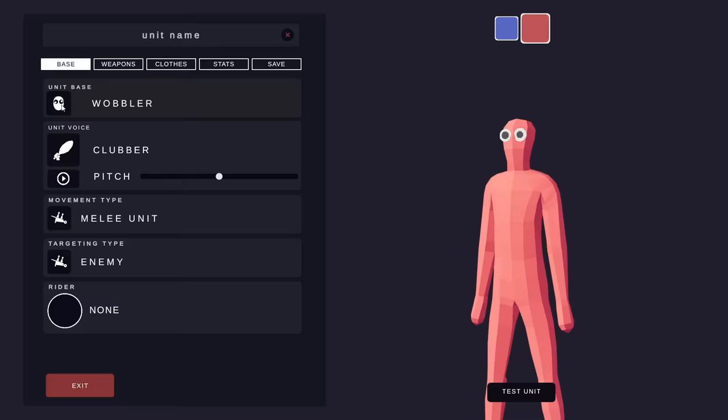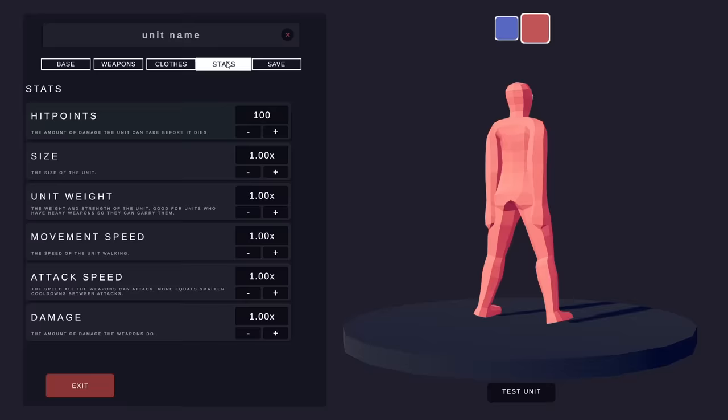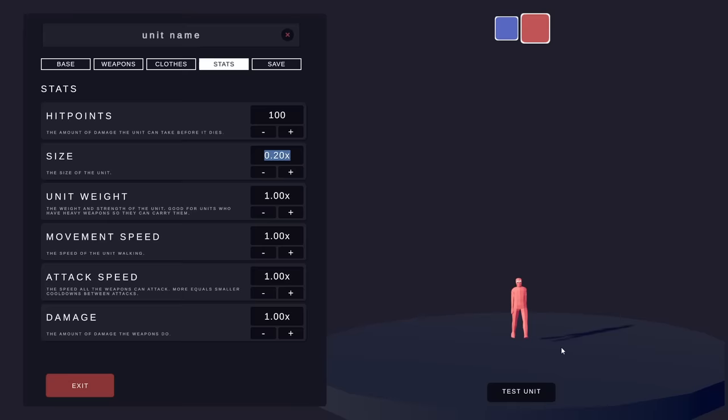We're going to start off today with Spider Pig's invention. It's called an ant. This will be interesting. What happens if we make him like one-tenth of the size? That's 34 times. One-tenth? Look at him go. He bounces.